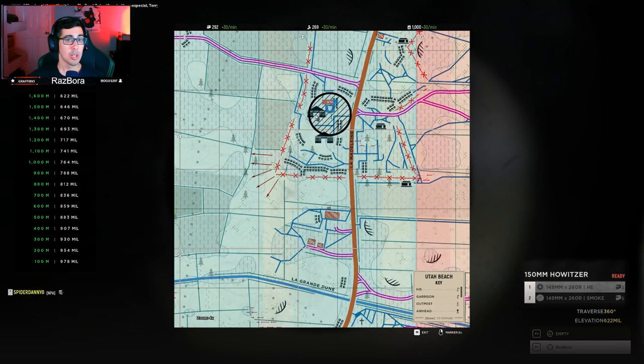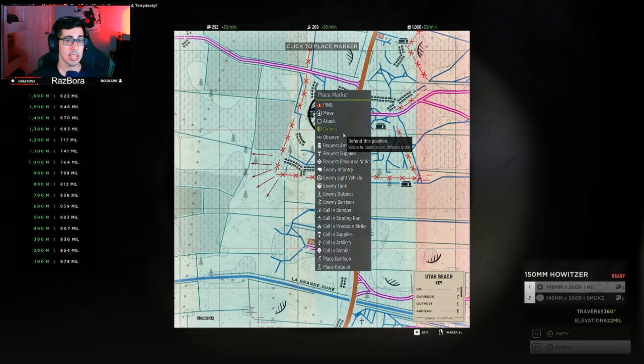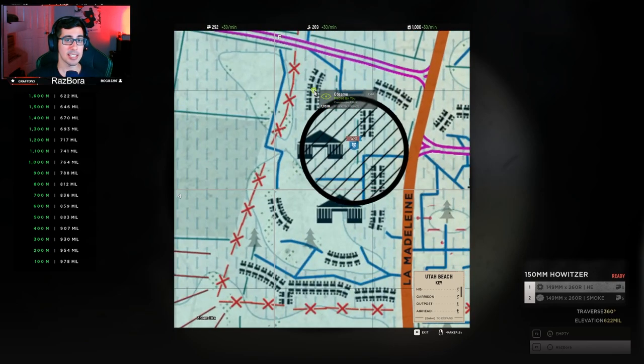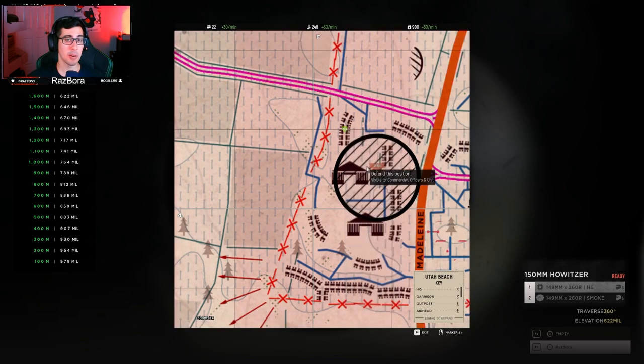You want to line the shot up and make sure you're hitting the point. It has a random deviation of about 20 meters, so you're never going to hit exactly the same spot every time — you'll hit roughly the same area though. Let's say we want to hit this exact spot — we'll put an observe mark here.